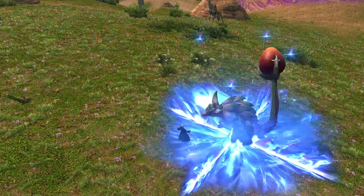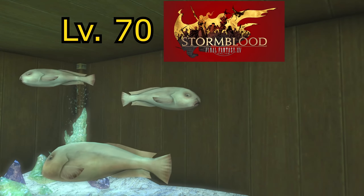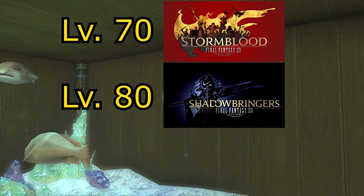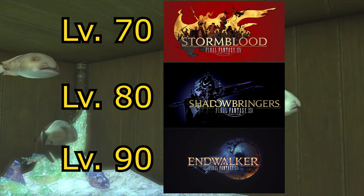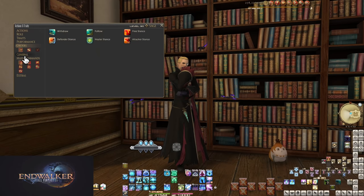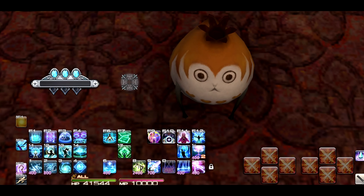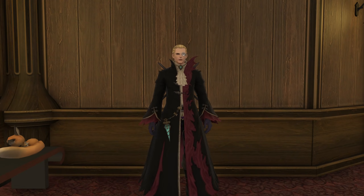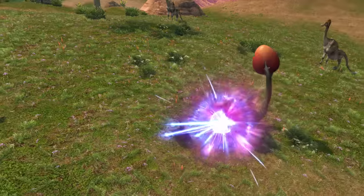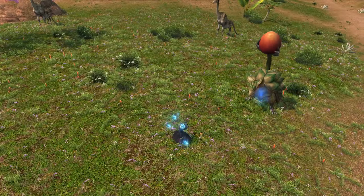All tooltips will be shown at the level cap for each section: level 70 for how you start, level 80 for Shadowbringers levels, and level 90 for Endwalker levels. I also recommend all players add Sprint and Limit Break to their hotbars, both found in the general tab of your actions menu. As for how my hotbars are built, it'll make sense at 90 — just put skills on your hotbars in a way you feel comfortable using as you're leveling.